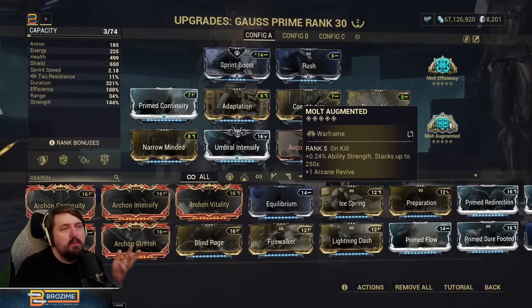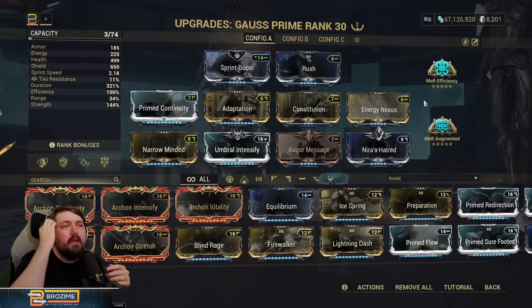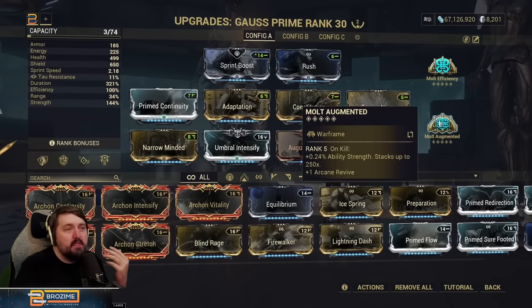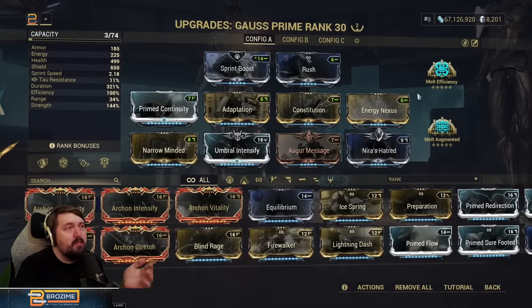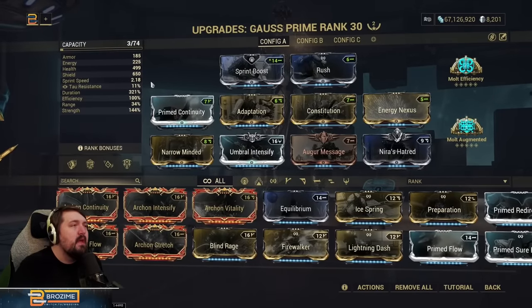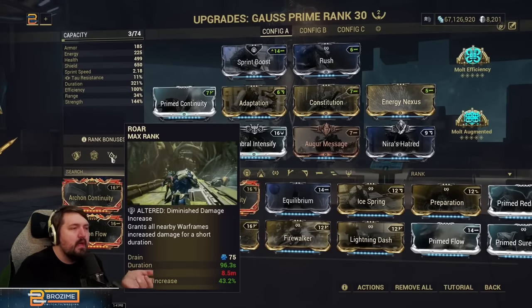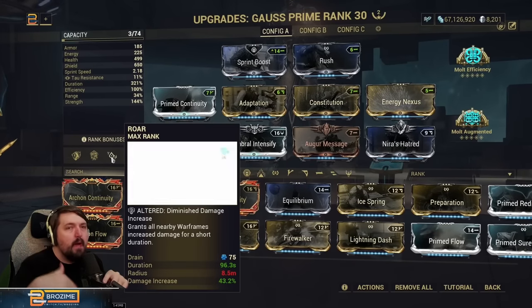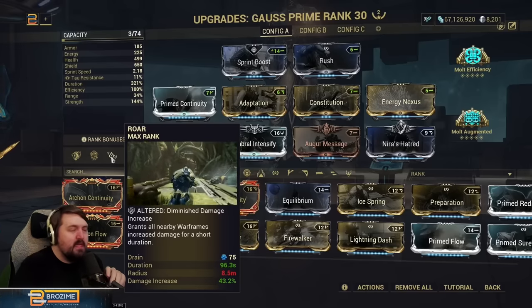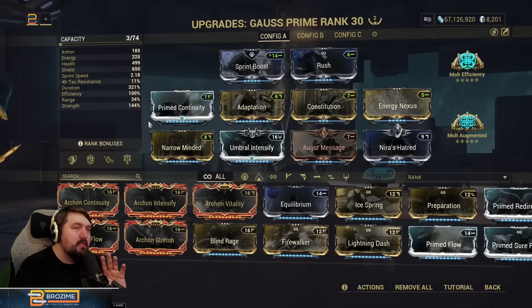I'm also running Molt Augmented, which once stacked up does put us over 200 strength. That's really good for a variety of helmets depending on what you want to run. For example, if you feel like you need a single target armor strip, you can run Styanax's subsume, and once Molt Augmented is built up you have a pure complete defense strip that works on pretty much any target in the game, including Angels. It also gives you the option to explore different subsumes by reaching 200 strength, and it pushes Roar up to around 60% damage from 43% — that additional 17% is really huge depending on your weapon builds.